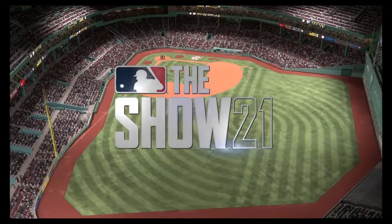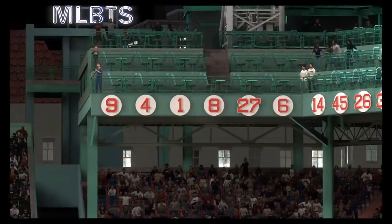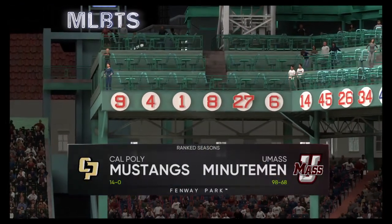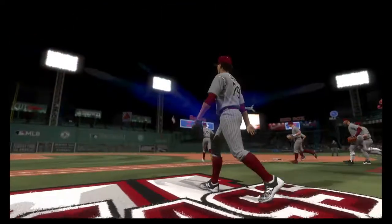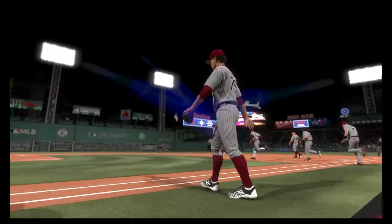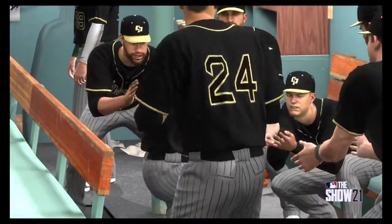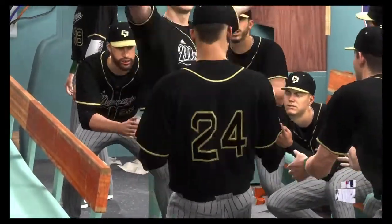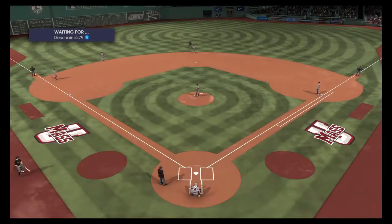From Boston, Massachusetts this evening, we're at historic Fenway Park. It'll be Diamond Dynasty action between California and Massachusetts. Going to be an interesting contrast in styles in this one, as one of baseball's hardest throwers goes head to head with a top finesse arm.